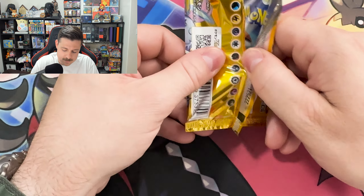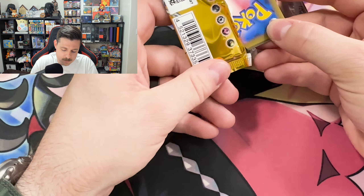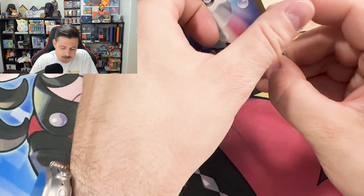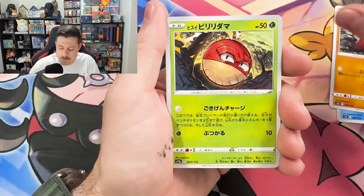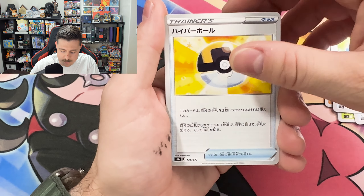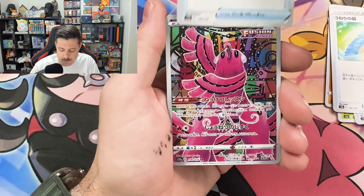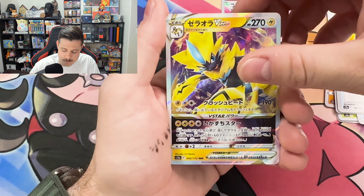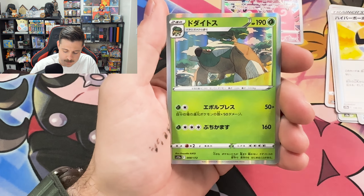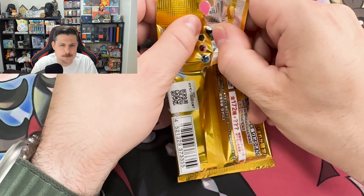Fourth pack. Basculine, Growlithe, Voltorb. Is that a Luxury Ball? Victory Ball? Ultra Ball. Oh, Oricorio Art Rare! Zeraora V-Star. Torterra Hollow and a Moltres Hollow. Maybe not the V, but I do really like those reverses.